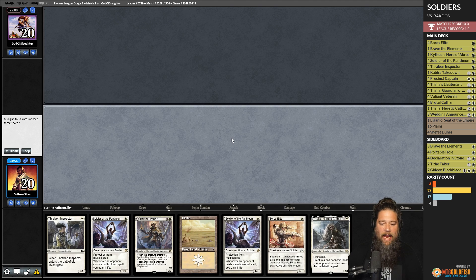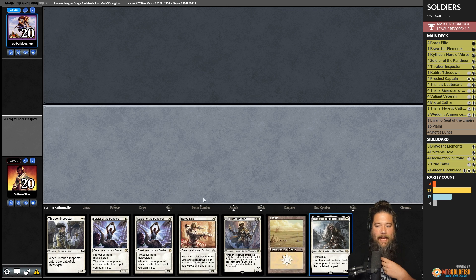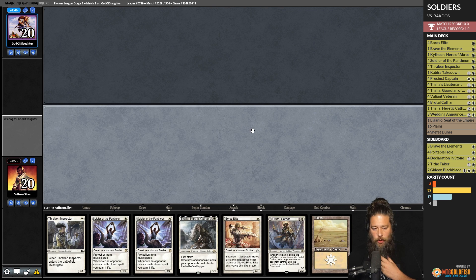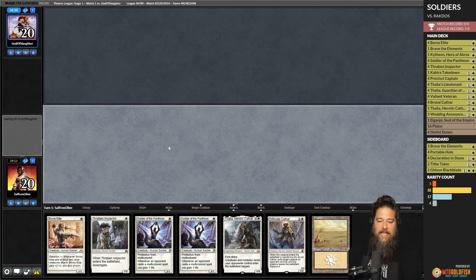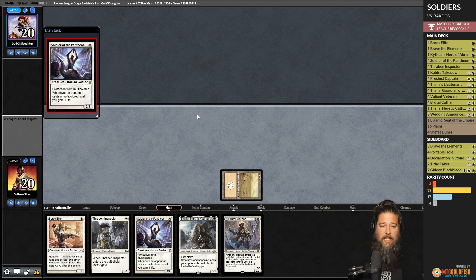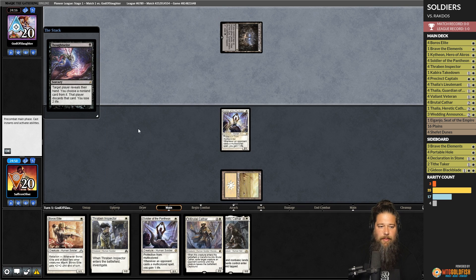Budget magic time. We're keeping the one-lander with Valiant Veteran — DMU Lord number four in Pioneer. If we go land-land, this hand is pretty spectacular. Even if we only have one land, we can do a lot since we have four one-drops. We lead on Soldier of the Pantheon and Thraben Inspector, then play Thalia's Lieutenant. Opponent is on Thoughtseize.